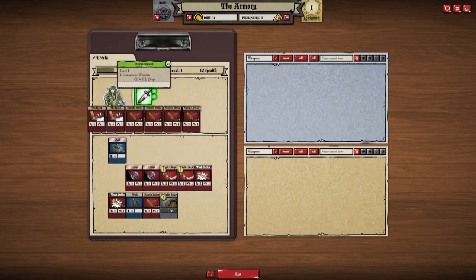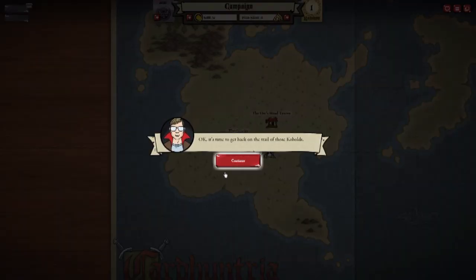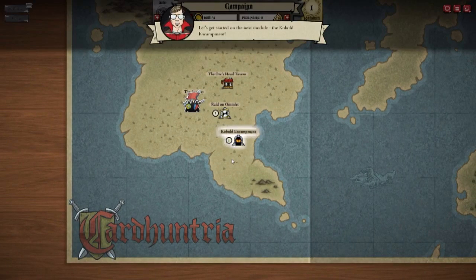Bunch of choppy chop stuff. So yay! It's time to get back on the trail of these kobolds. Trilla searches the fields for tracks and finds a trail leading to the wilderness. And now it's time. Let's do this.